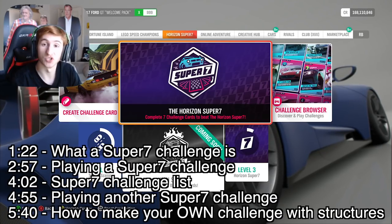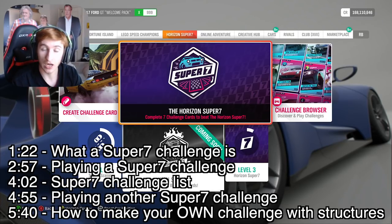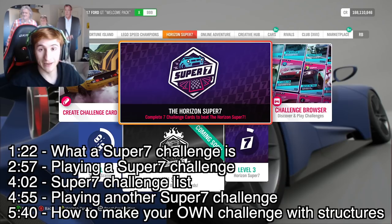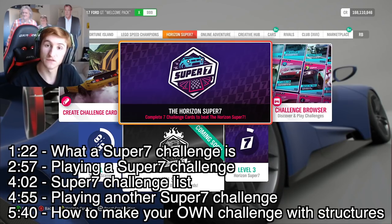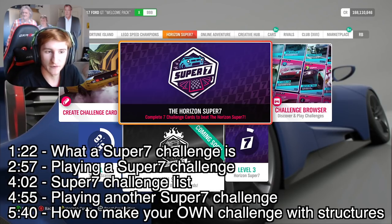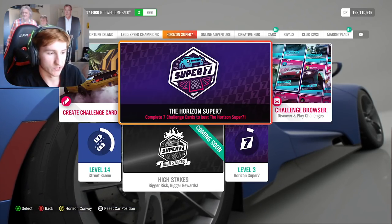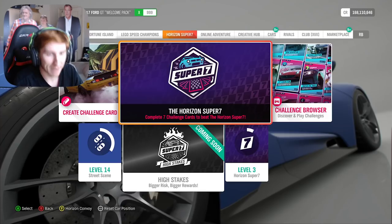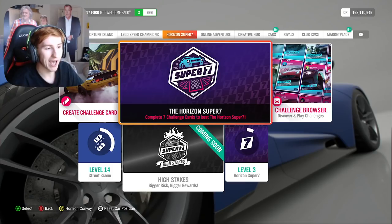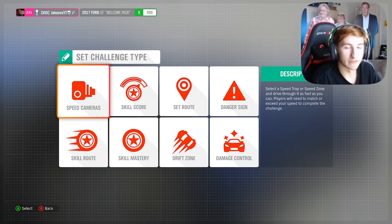In this video I'm basically going to show you the whole feature — what Horizon Super 7 is, what the challenges are, how to make your own challenges and how that works because it can get a little fiddly. So by the time you get the update tomorrow and it's public, you'll already know everything about it and can come back to this video to re-watch the bits you need. Horizon Super 7 gives you a new tab on the map and it's based off mini challenges around PR stunts and route-to-route races.